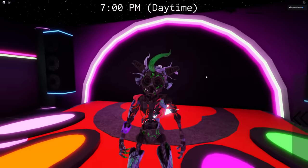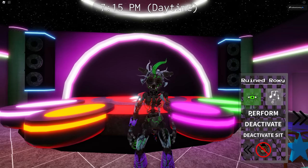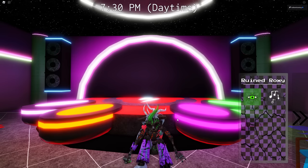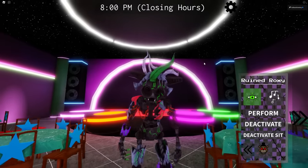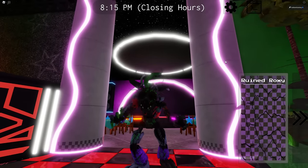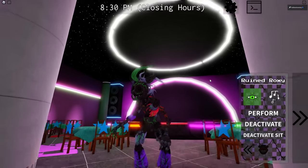Next up is Ruined Roxanne Wolf. There is the model — she doesn't really have an idle animation, she's kind of just breathing and standing there. We have night vision, music, a perform, a deactivate, and a deactivate sit. I do wonder if she's going to have that virtual reality green extra stuff around her — it doesn't look like it, unfortunately. Here is her sprint — she's a little bit more hunched forward. She's walking at me so menacingly! And of course the jump scare. She looks like she's just DJing rather than trying to scare me. Very clean — Roxanne with her Bionicle mask and all.